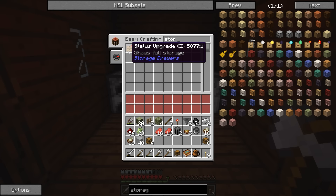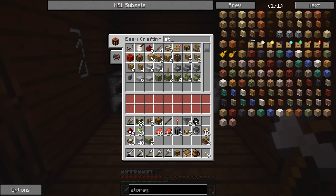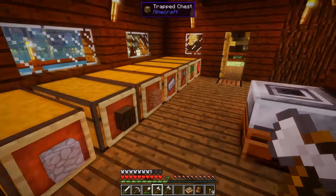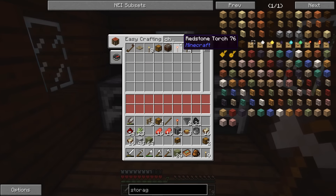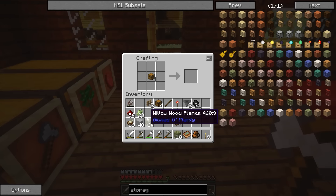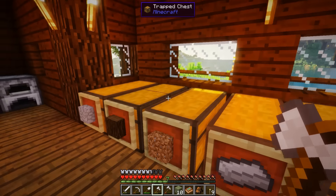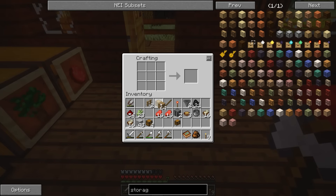There are willow drawers available, but I don't really like the color of the willow ones. Any other color I'd be totally fine with. Let's make four oak drawers instead — those will hold 32 stacks per drawer. We can increase those with upgrades later.